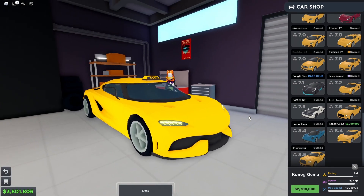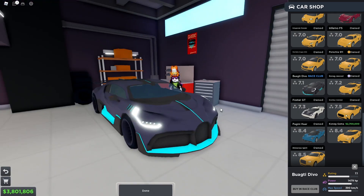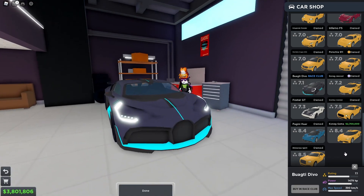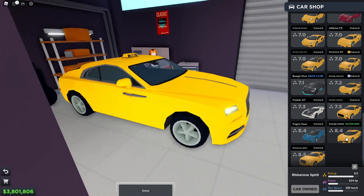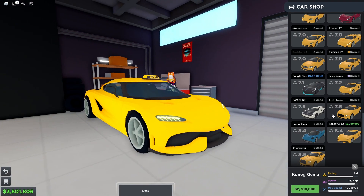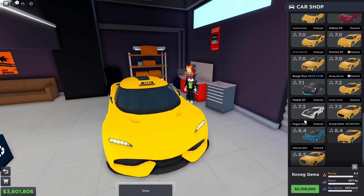The current most powerful car is the Koenigsegg Jesko — 1,600 horsepower stock. This Hennessey Venom maxed is just 1,500. When you max the Jesko I think it can reach around 1,800 to 2,000 horsepower. It's not just more powerful than the Bugatti Divo, it also has more stars — look, 8.4 versus 8.5, but maxed this thing could be 9.8. No doubt this thing is the best car.